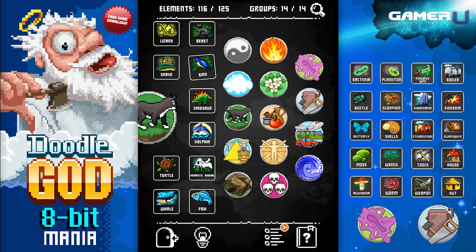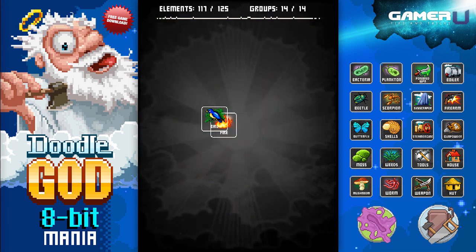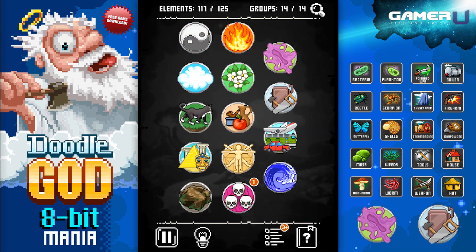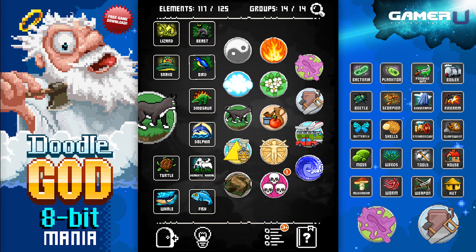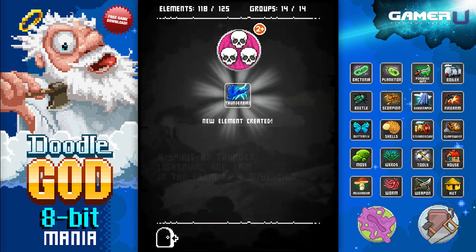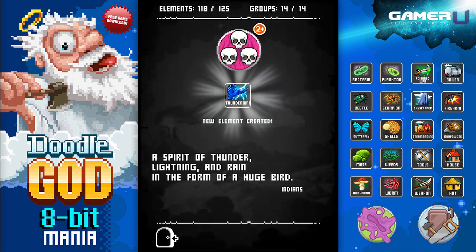You should already have Dragon, which is just Dinosaur and Fire. And if you follow this walkthrough, you'll have Phoenix, which is Bird and Fire. You can also take Bird and combine it with Storm — Thunderbird. Now we're already three characters down.